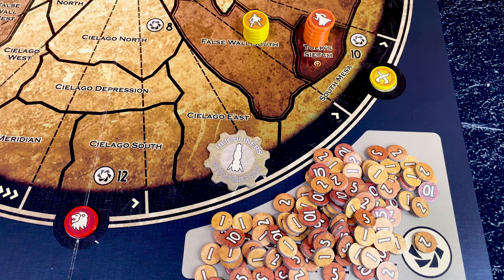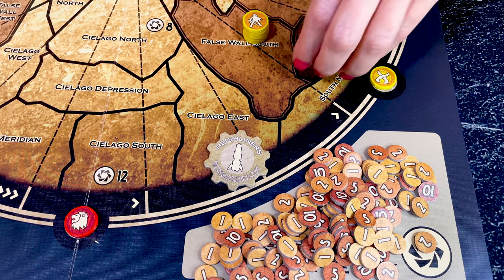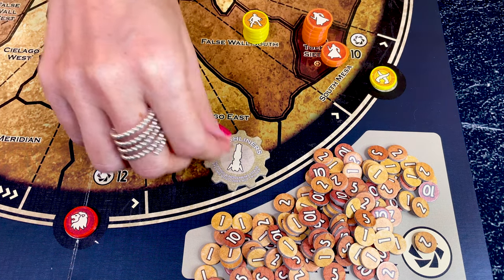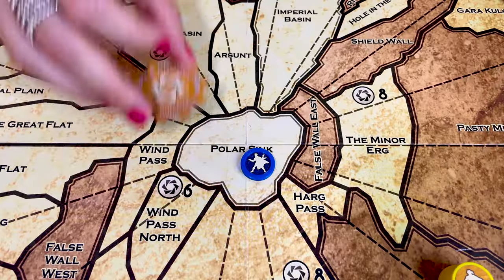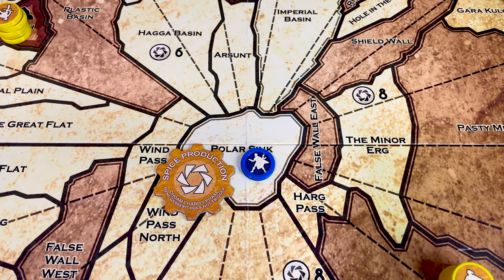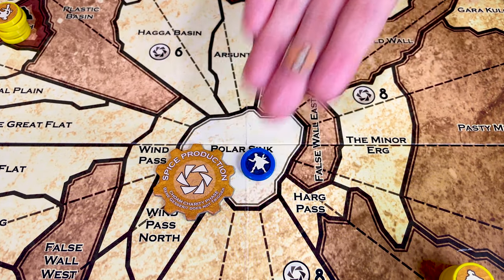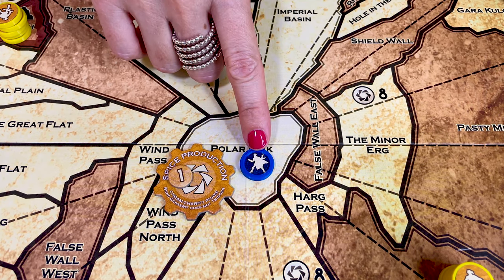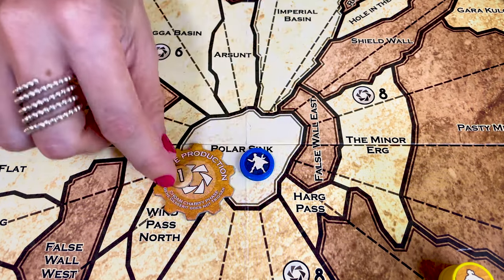The Highliners allows the player to collect one spice and protect their control, if at least one faction ships forces from off-planet. The only exception is if the Spacing Guild is the only faction to ship forces from off-planet. The Spice Production allows the player to collect one spice and protect their control if at least one faction takes CHOAM Charity. The only exception is if the Bene Gesserit are the only faction to take CHOAM Charity.